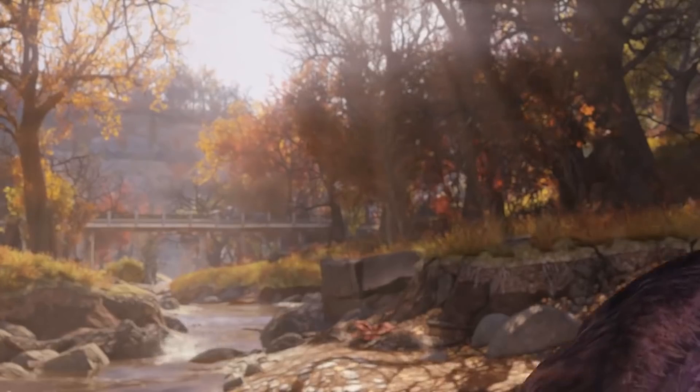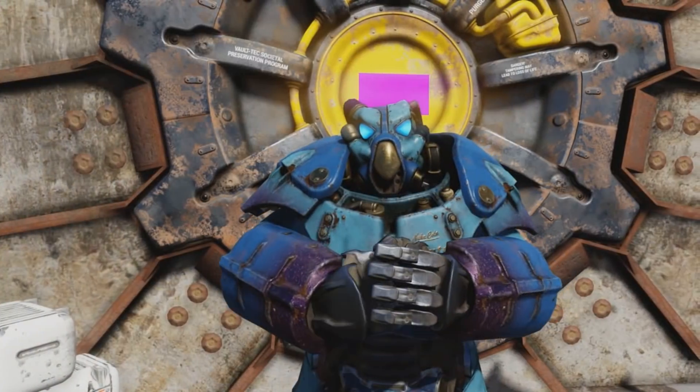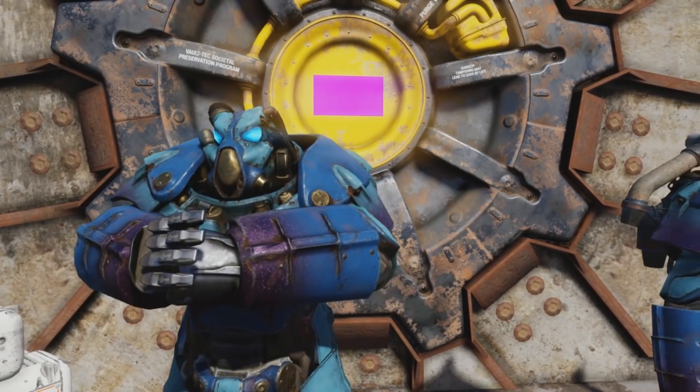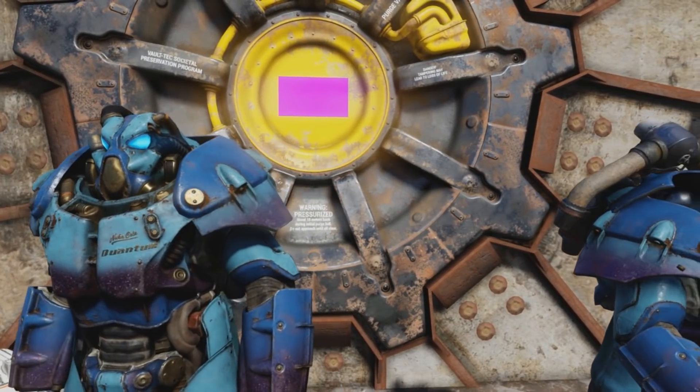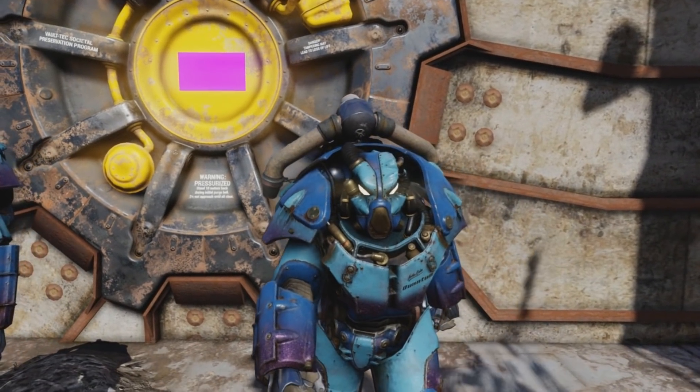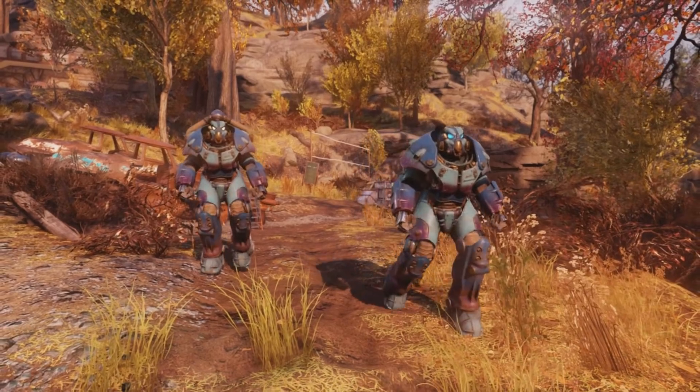Recently within Patch 1.0.5 for the Wild Appalachia DLC, a Nuka-Cola Quantum Power Armor paint was added. As you can see, here is what it looks like. Hands down, I have to admit, it does look nice. If you're interested in this, I'm going to be showing how to get this in this video.